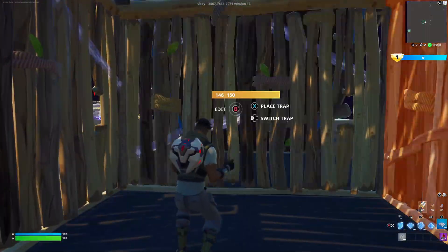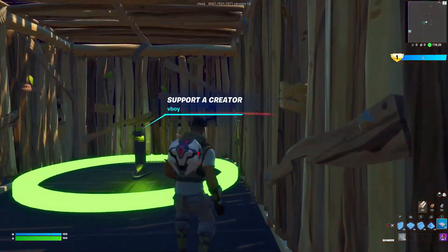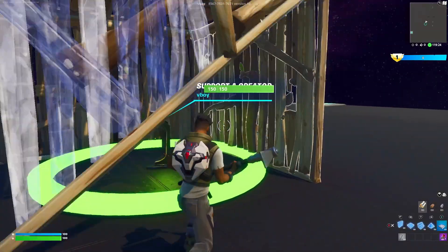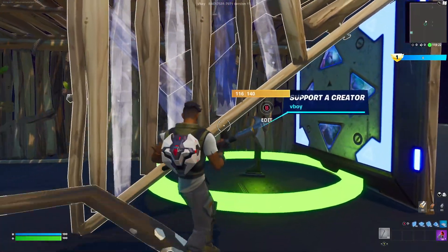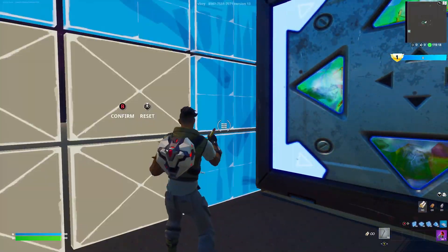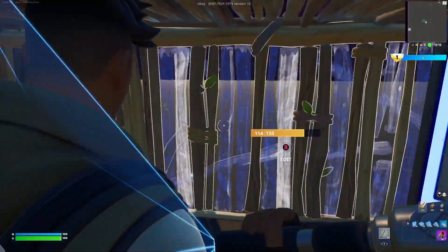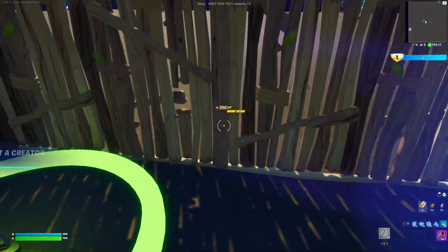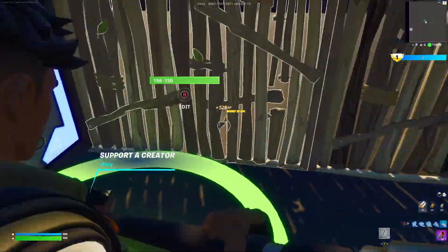You want to build a little box just like this all around, and you want to go one out this way. Then you want to place bouncers — you can't place it in there, so you want to come over here and place it right there. Then just run inside right here, and you just want to start bouncing back and forth. You'll see that every time you go over here, you will start getting some XP. This is very nice for AFK XP if you just want to do that.